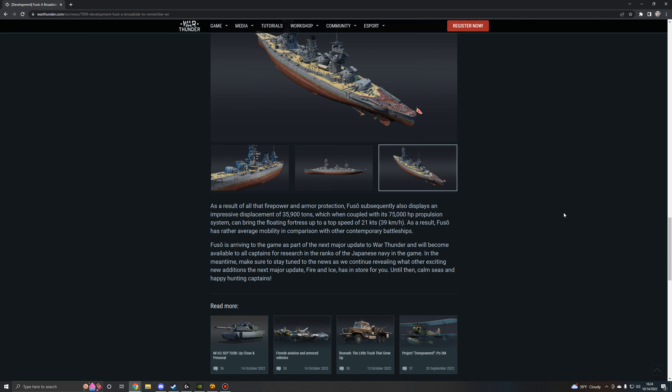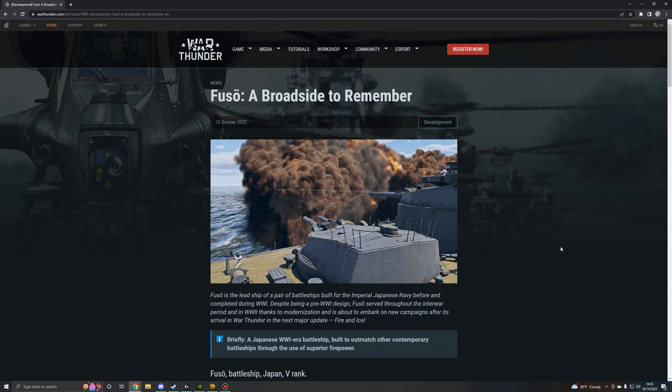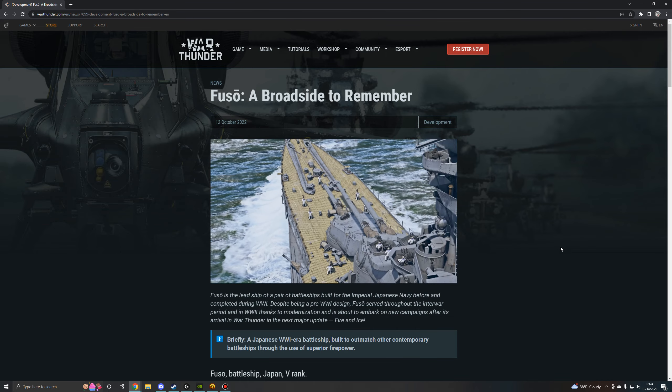It looks like it's got a catapult in the rear, but they didn't say anything about having a recon plane at its disposal. As a result of all that firepower and armor protection, Fuso has an impressive displacement of 35,900 tons, which coupled with its 75,000 horsepower propulsion system brings it up to a top speed of 21 knots or 39 kilometers per hour — giving Fuso rather average mobility compared to other contemporary battleships.